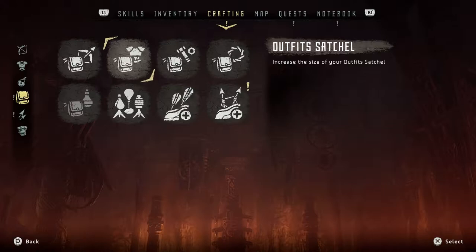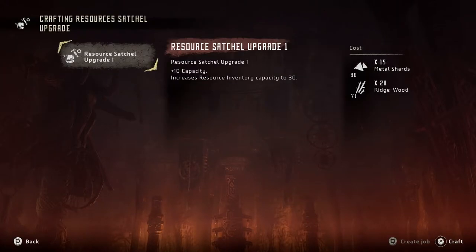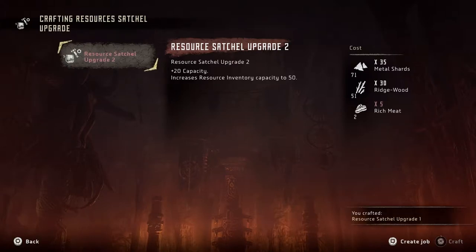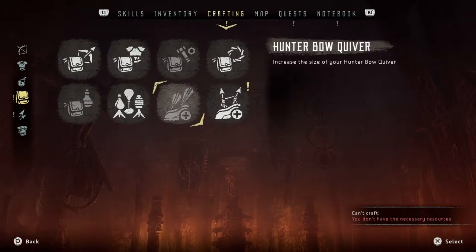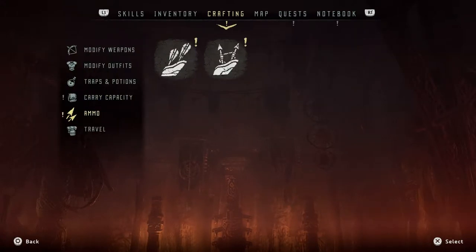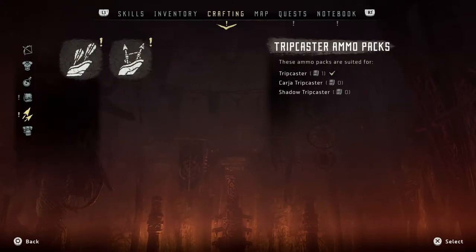Traps, potions - let's go with resources if I could do it. I could! Alright, and then I'm gonna do this too. Bow quiver level two - that is awesome.